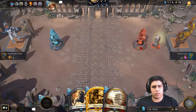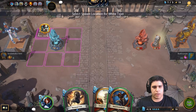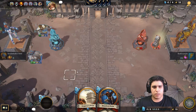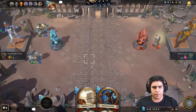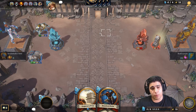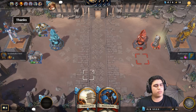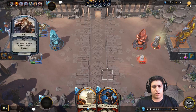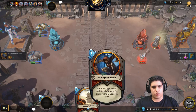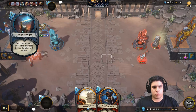Why did he use the Mana Potion though? Let's play safe because I need to draw cards — in order to draw cards I need to have units in play. He got really lucky with the Mayhem. Fortunately for me I was the aggressor; now I'm on the defensive. I need to stabilize.